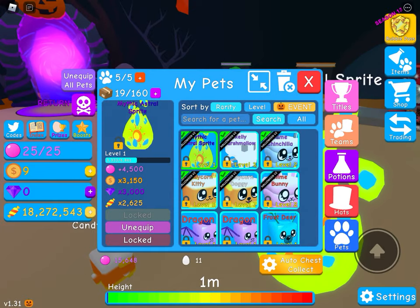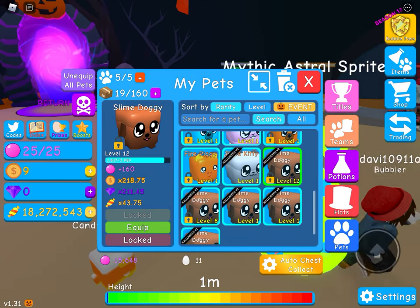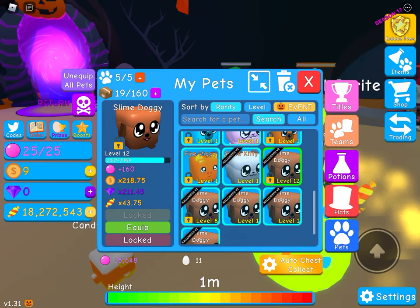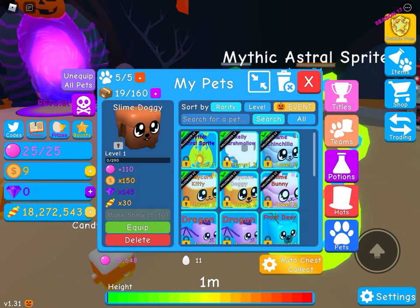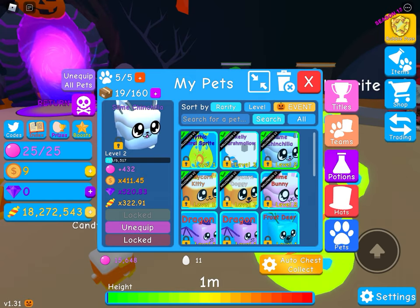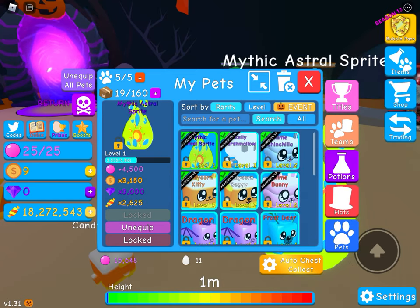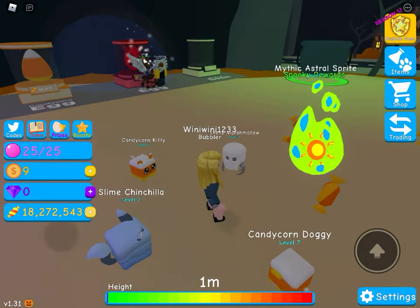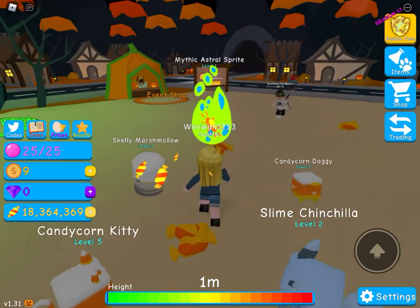Let me see what the slime kitty gives — only 50 stat. I thought it gave so much more! Let's unlock these. If we can make a shiny we need five more. These two are my best pets so far, but the Mystic Astral Sprite is the best one overall.